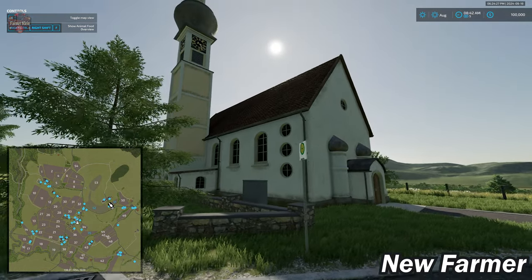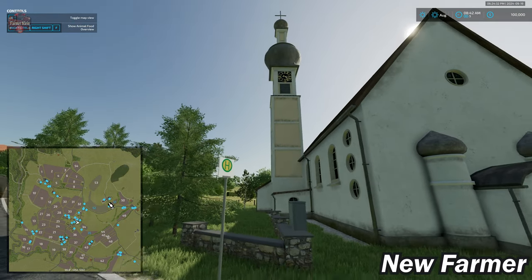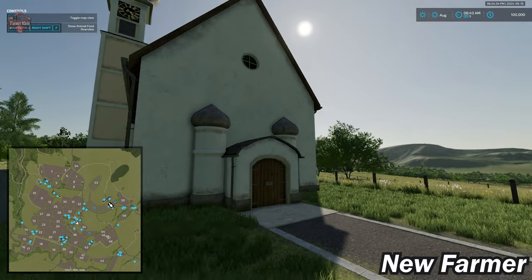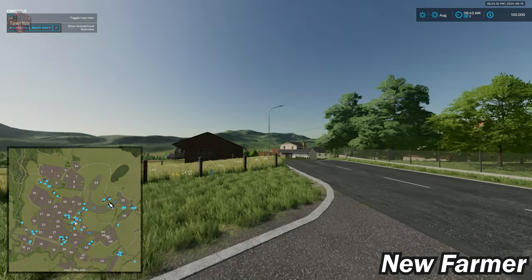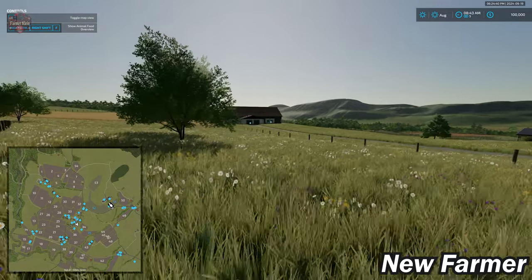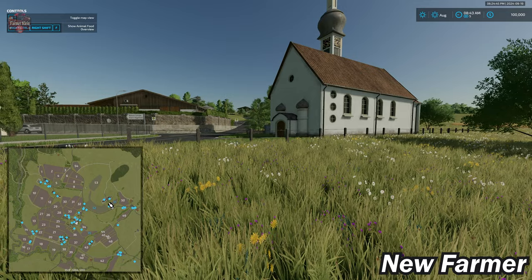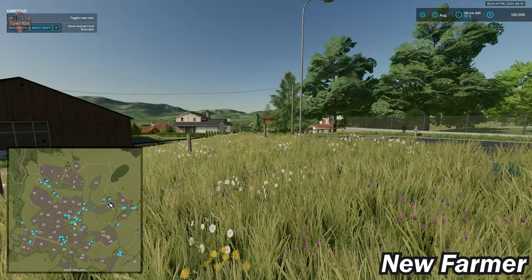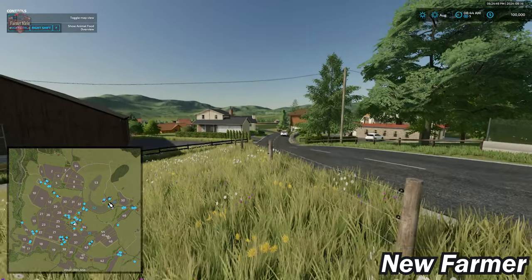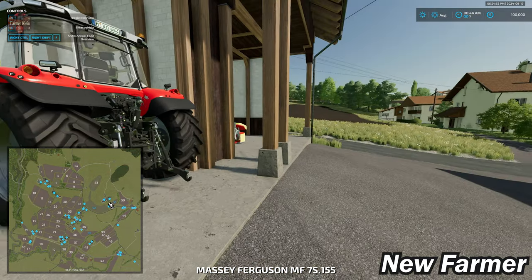When we load the map up for the very first time, we start at what appears to be a bus stop, and then we are at this church. We get a little bit of an idea of what this map is going to visually look like. I'm going to tab over now to our starting farm.